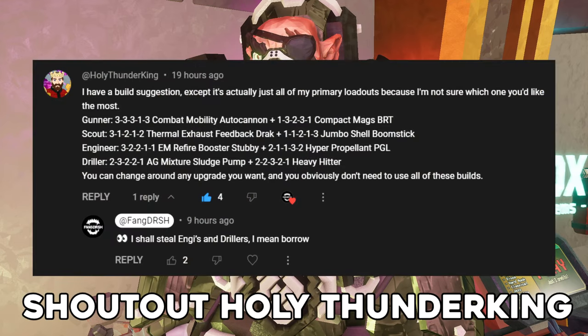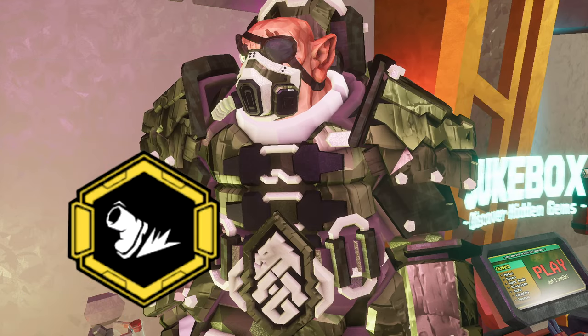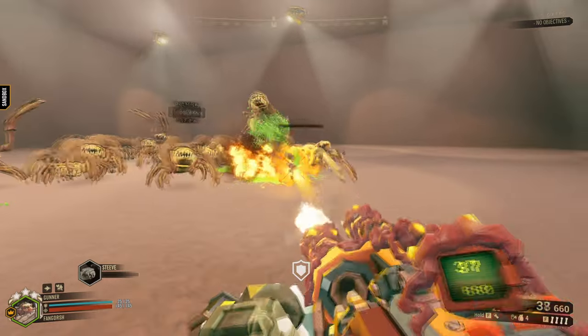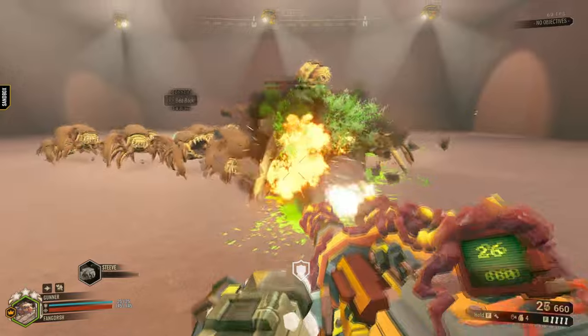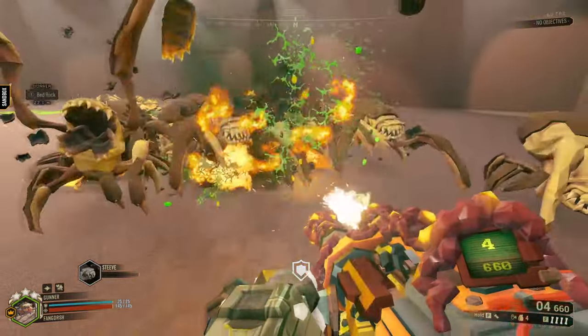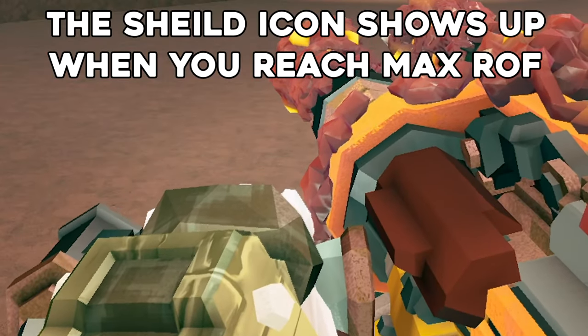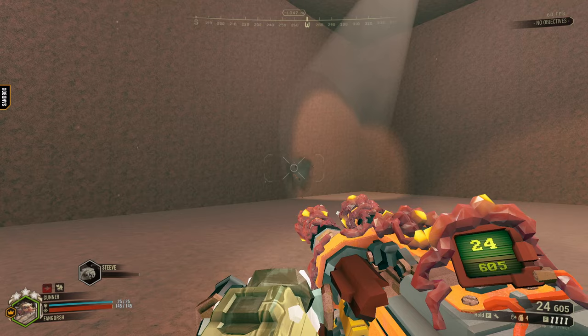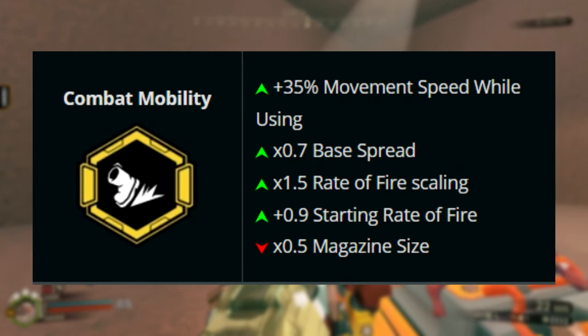This build was recommended to me and it's quite the fun one — Combat Mobility and Compact Mags. What Combat Mobility does is allow you to maneuver around more while firing the Thunderhead and gives a faster fire rate and startup, meaning if you have the right gear mods you can reach the maximum fire rate in two shots, with the downside of less magazine size.